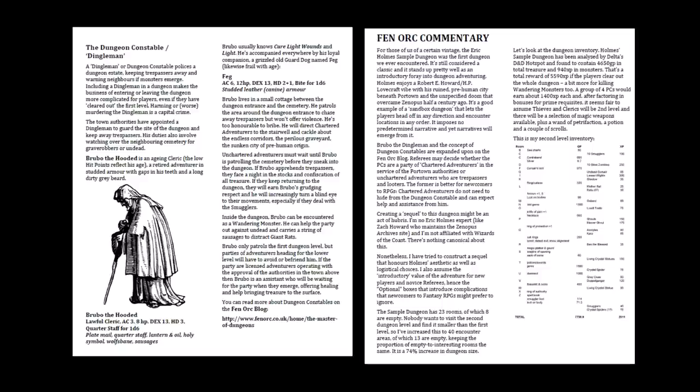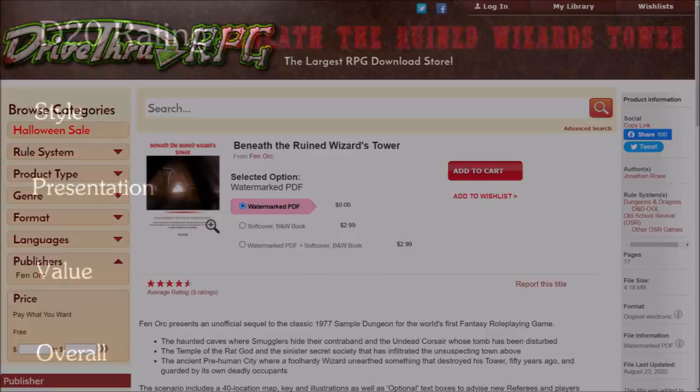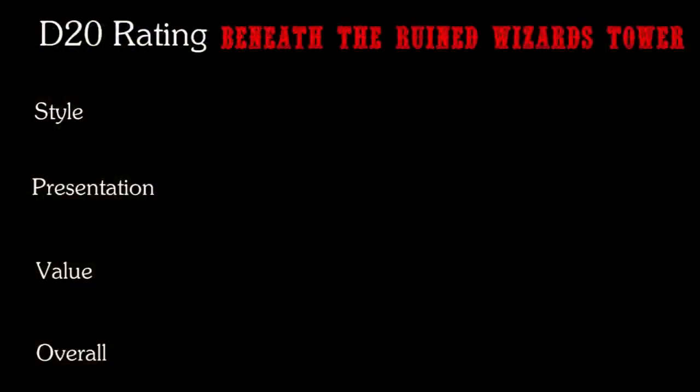This module is freely available at DriveThruRPG as a free PDF download, or you can order a saddle-stitch print-on-demand copy for just $2.99. So let's take a look at Beneath the Ruined Wizard's Tower on my D20 scale of style, presentation, and value. Style-wise, there's nothing to write home about. The artwork is public domain except for a few pieces by artist Sheridan McGuire. But considering that this is a free download product, there is no reason to expect anything else, so I'm not going to be too critical here. I'll rate this a 16.